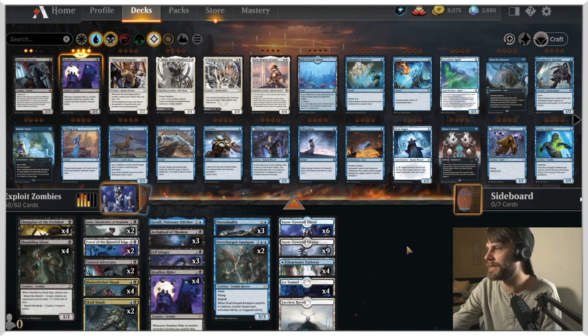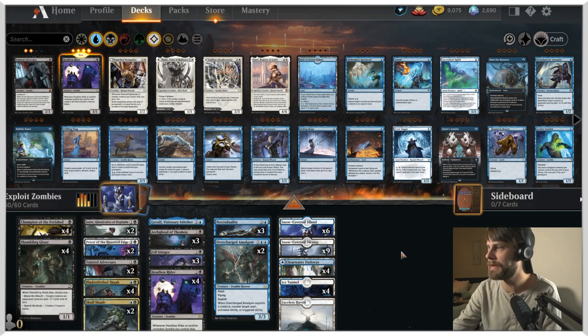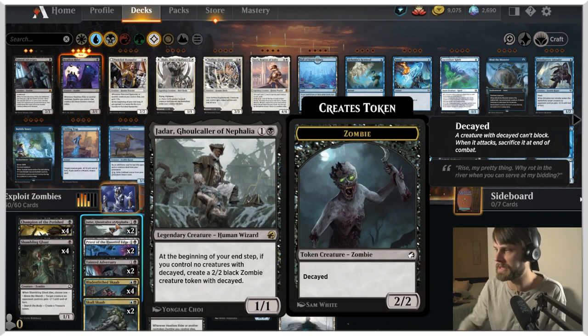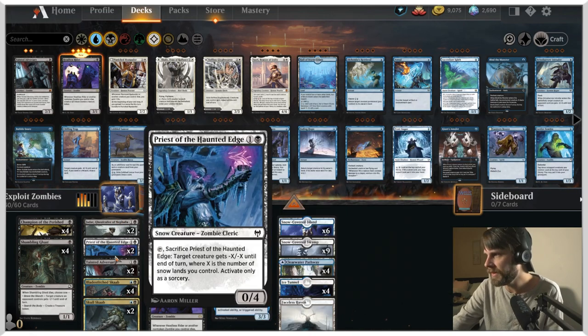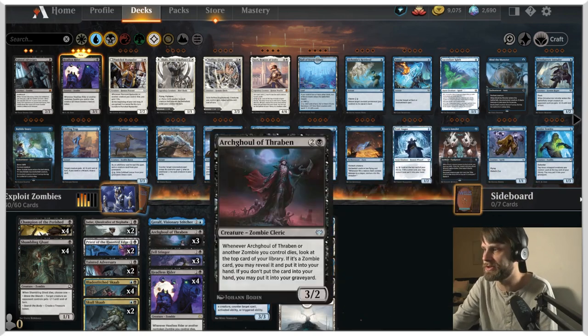Let's talk about today's deck. It is an exploit zombies list. The base list was built by LegendVD — we played one of his lists yesterday. I did some very slight tweaks to include Jadar here. I feel like this is a really helpful thing to have in an exploit list, where it's basically going to be able to spit out some tokens every turn, giving us a better exploit target. Initially he had four Priests, so that was the swap.